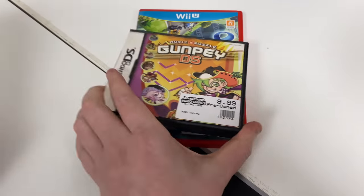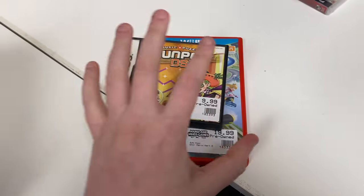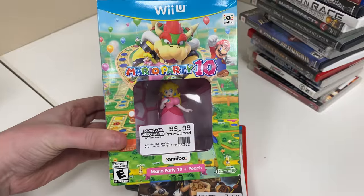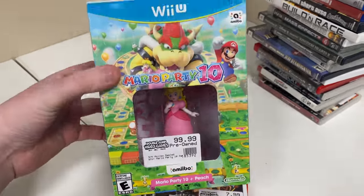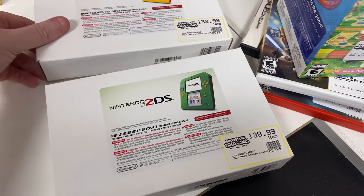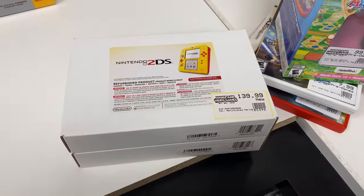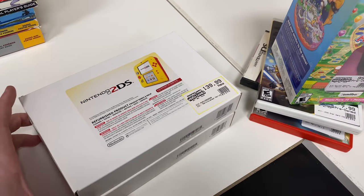We have Mario Kart 8, a Gunpei DS with rips and sticker residue. This stuff I believe was traded in from Adam. Lego Star Wars. We have Mario Party 10 with the Peach Amiibo — the box is opened and the game is opened, but the Amiibo is still factory sealed. Another Super Mario Maker 2DS, refurbished from Nintendo, and another one of the Zelda ones. I don't know how many of these Adam has, but he's traded in a ton of them. They do really well — they keep selling.